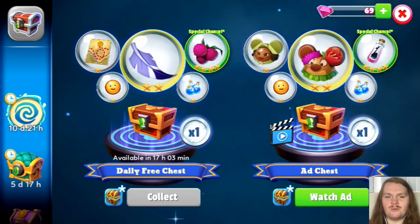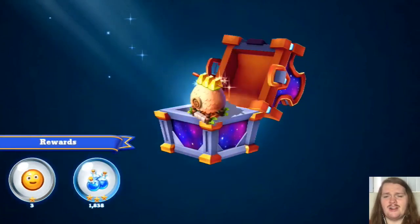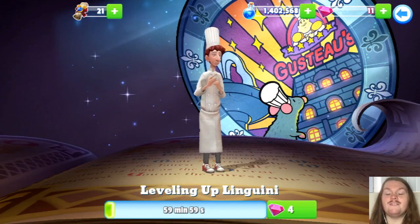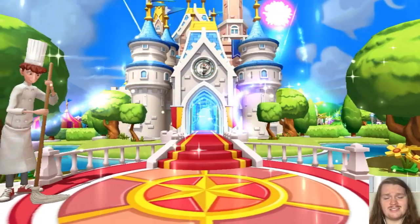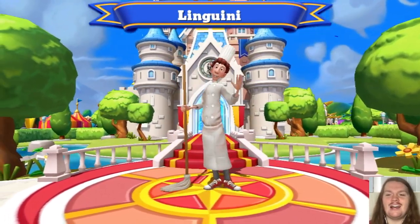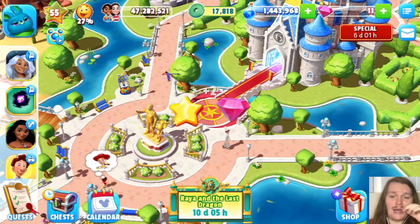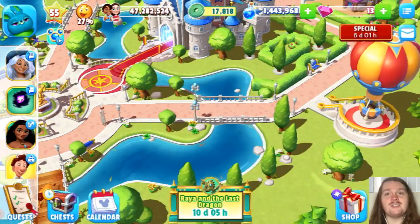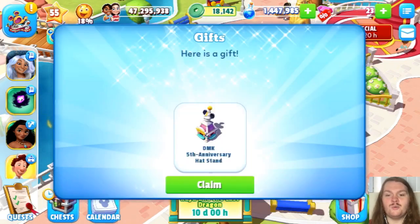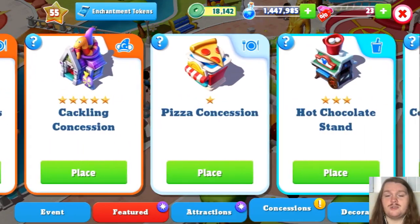It looks like we are still trying to get Moana with some gems here. We didn't get her — just a concession stand, but that's okay. We can always turn it into Merlin for some elixirs. And here we have Linguini going from level 4 to level 5, which is very exciting because that means we will probably be further in the Ratatouille main Kingdom Quest storyline. Linguini is now level 5! Disney Magic Kingdoms turned 5 years old, so we got the 5th anniversary DMK hat stand.